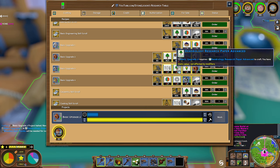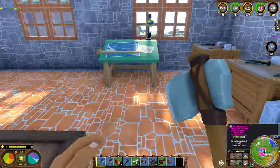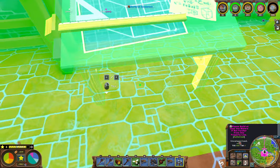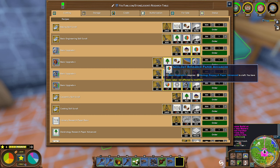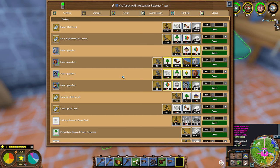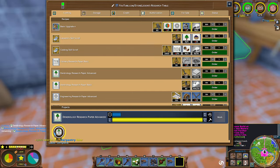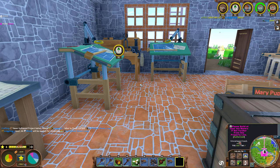This is where things will get interesting — you've got to do the advanced one. Culinary research, the corn one. I wonder if it's better to bring this over here for now, just so it's a little closer to where we want it. Let's do the advanced ones of these — we don't have any. We got to do advanced ones. Let's do 10 of these. We're going to need to get some more wood going here as well — which that's not a problem.